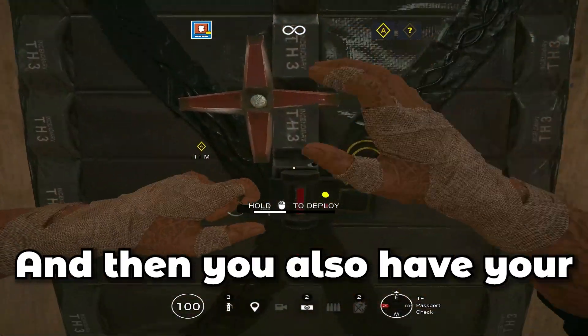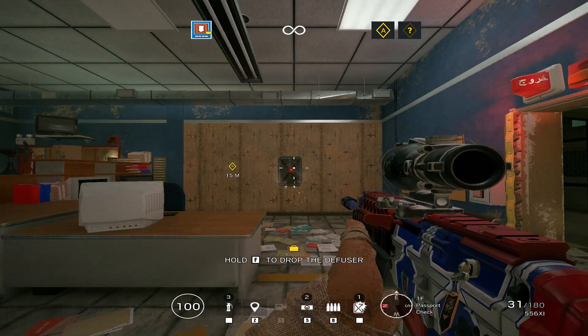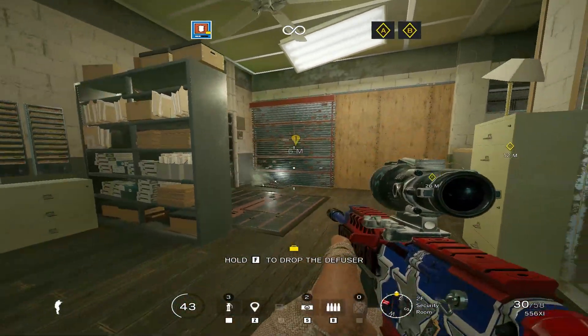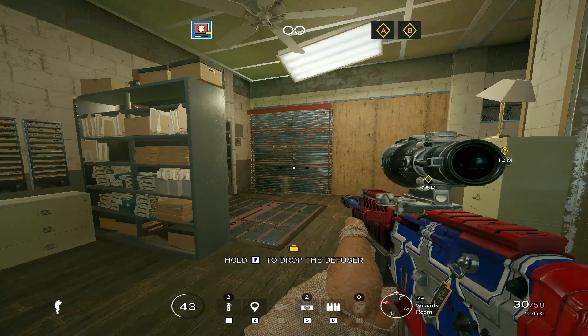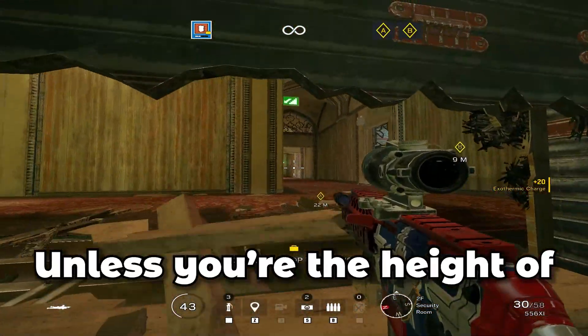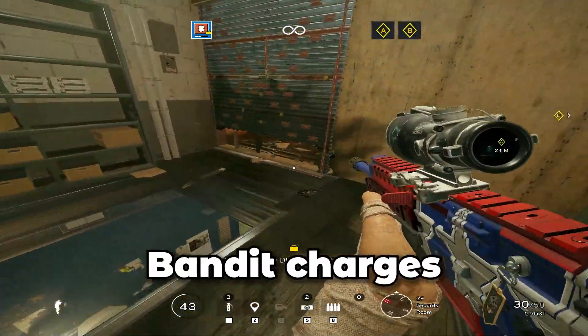You also have the typical default breach charge with Thermite — the classic way of placing an exothermic charge on a reinforcement and opening it up. We tried placing it on the ground, but unfortunately you just get a very tiny hole at the bottom which, unless you're the height of Mozzie, you can't go through. However, it does allow you to take out Bandit charges.